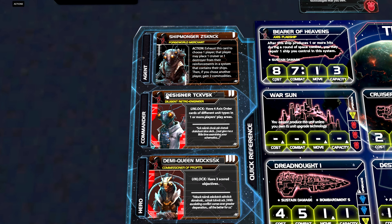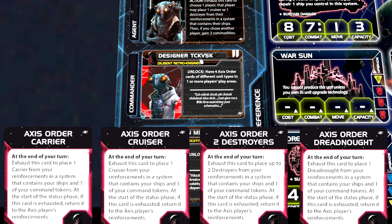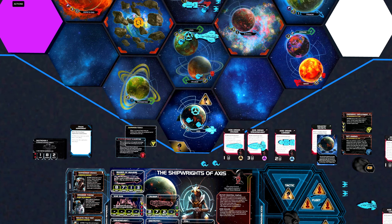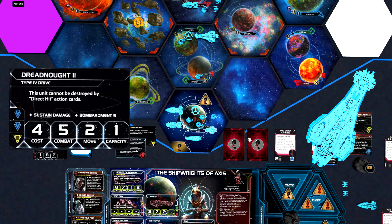Next up is the commander, the Designer. To unlock him we need to have four Axis order cards of different unit types in one or more players' play areas. This requires a little bit of both planning and timing. When unlocked, it says: after a player resolves an Axis order card, you may spend six resources to gain the corresponding unit's upgrade technology. I find the commander extremely useful. Since we start with the AI Development Algorithm, we get a production discount based on how many unit upgrades we have. Playing the Shipwrights of Axis, I don't think I'd spend resources researching other technology — I'd just produce more units, and especially go for the Dreadnought II upgrade for its synergy with our flagship.